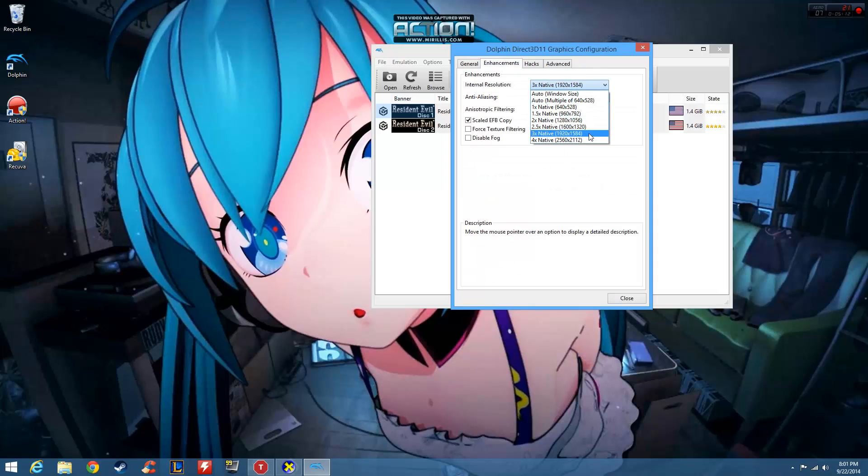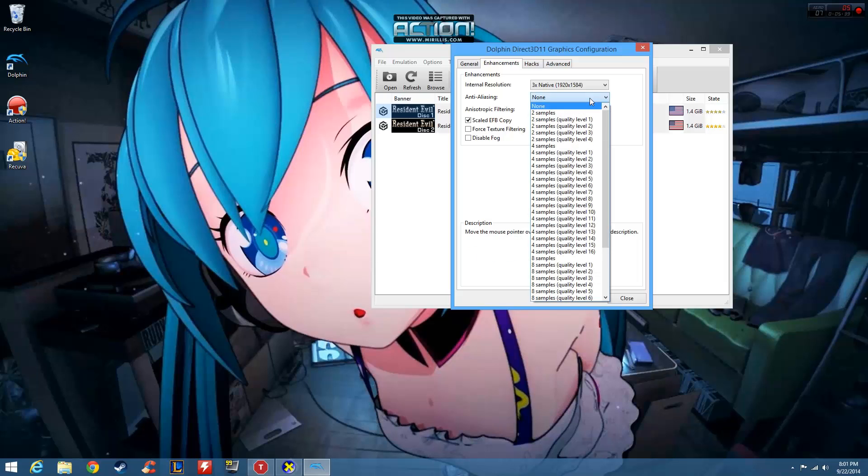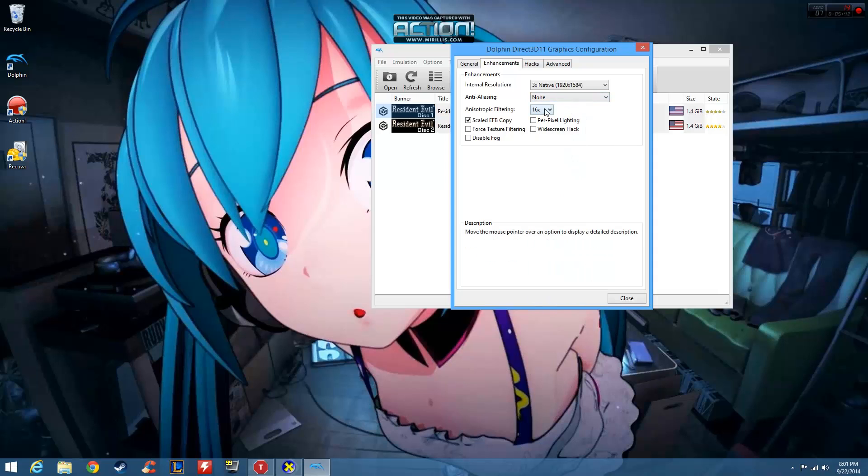For enhancements, because I have a good graphics card I like to put the internal resolution at x3 native. But for most people, auto or auto multiple works really well, so I'll keep mine at 3 since that's what I'm stable with. I like to keep antialiasing off because I'm not sure how my graphics card handles it yet — for most people, keep it on none. As for anisotropic filtering, I like to keep that up at 16x. It really doesn't affect performance at all and it smooths your edges, so you get less blocky textures without losing quality or performance.